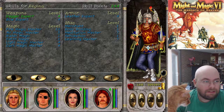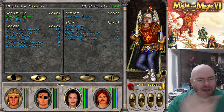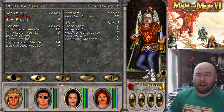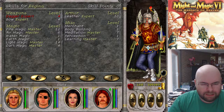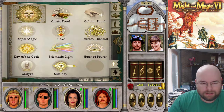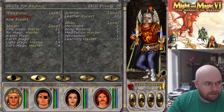Next up we have Regina. Regina before — basically her points were all in fire, which there's a good reason for that. Also as mentioned I've increased everybody's armor. Regina now has 14 ranks in light magic. I think 15 is probably as high as I'm going to go for light magic, because once I can find an item that increases light magic by 50% — actually 14 is my plan now that I think about it. Let's go ahead and cast Day of the Gods and take a look at our stats. This was Regina before, and this is Regina after.